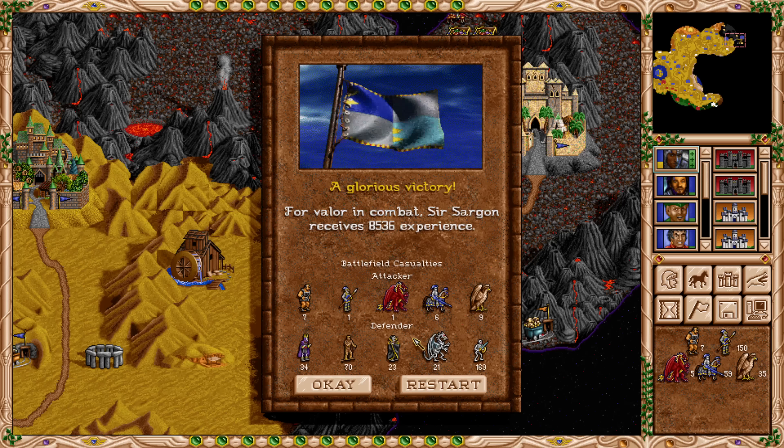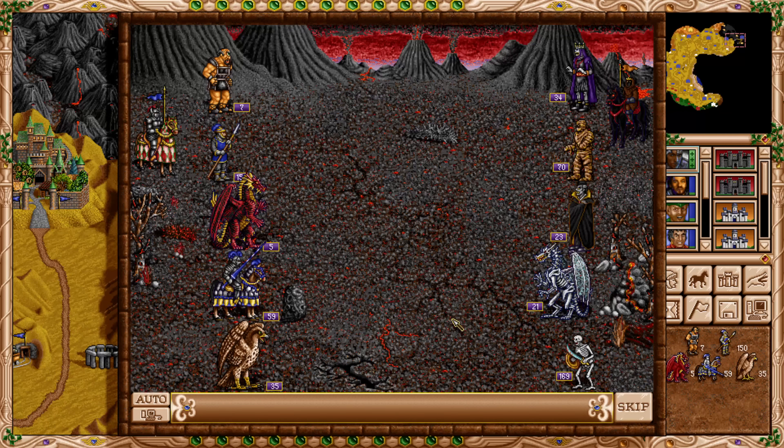Victory is expected — the losses don't actually look that bad, I'm really surprised. I'd rather keep the red dragon; loss of cyclops is not surprising, only one pikeman. Nine rocks — we'll see what we can do, but that sets the bar pretty high.